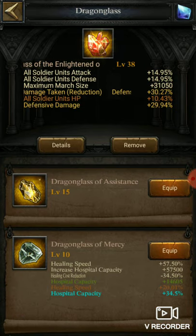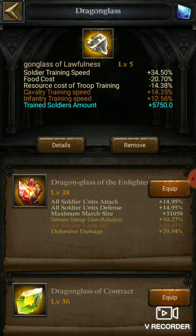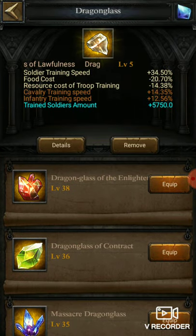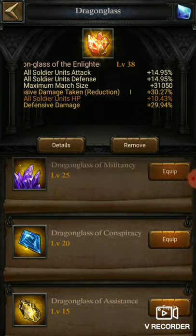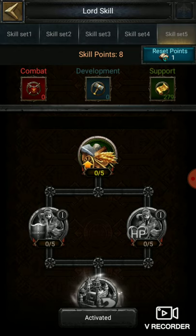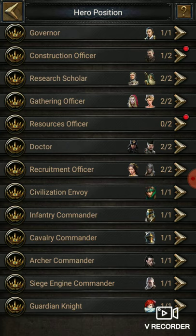Let us put on the level 5 Dragon Glass and check out the training time. It is still needing one day 15 hours. Now let us remove it to see if it affects or not — okay, let us put it back. Now let us check again and you can see one day 21 hours without it. So all the equipment available for training troops will surely affect and decrease the training time. They reduced 11 hours just from some part of the training speed increase.